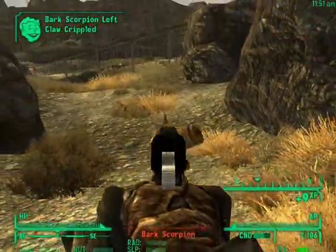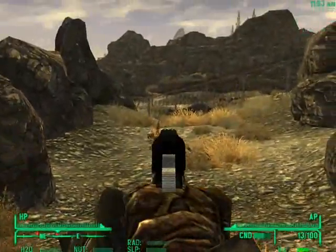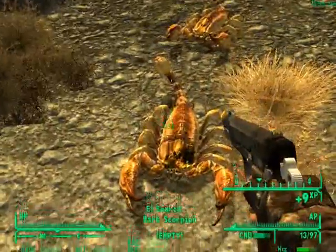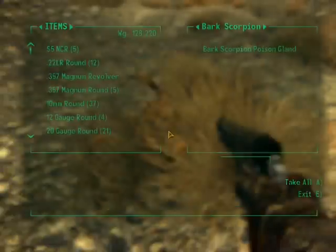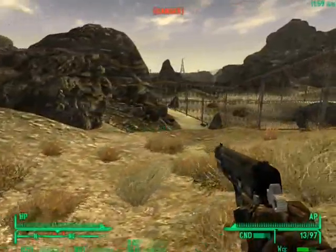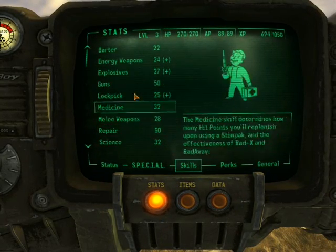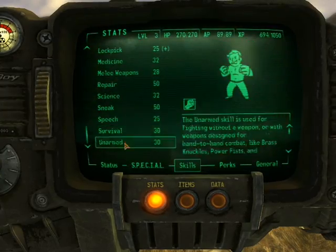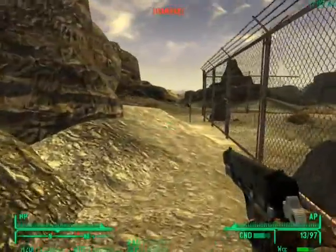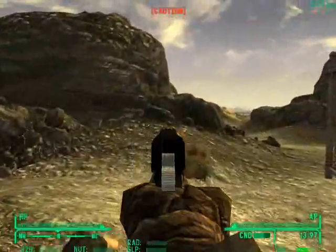This is a strategy that you can do with no sneak whatsoever. I've done it with 20 sneak before. The Deathclaws are going to spot you no matter what, but you're just going to be taking a path where they can't do anything about it. This character, however, has a pretty high sneak — 50. That should make things a little bit easier, though not by much. The Deathclaws are going to spot us; this is a given true fact, no matter what.